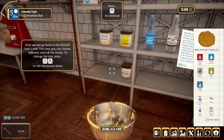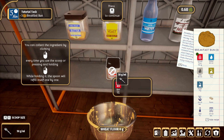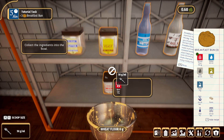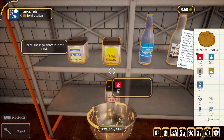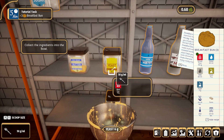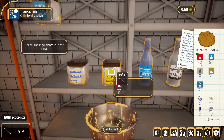Now we can go back to the scoop tool. You can choose different sizes of scoop - to change the size press E and Q or roll the mouse wheel. You can collect the ingredients by clicking every time you use a scoop, or pressing and holding while the spoon refills itself one by one. We're doing yeast - I thought we were doing wheat flour yet. Okay, yeast six grams - we'll go with one, two, three, four, five, six. It looks like it may have automatically already put 150 grams of the wheat flour.